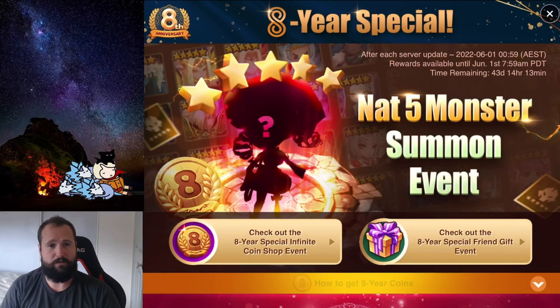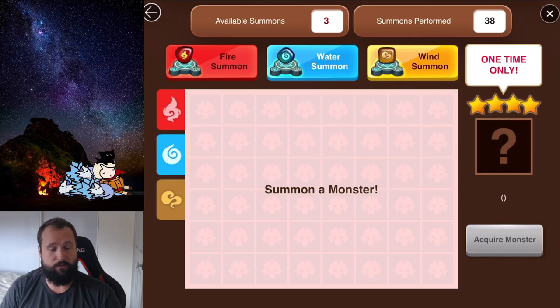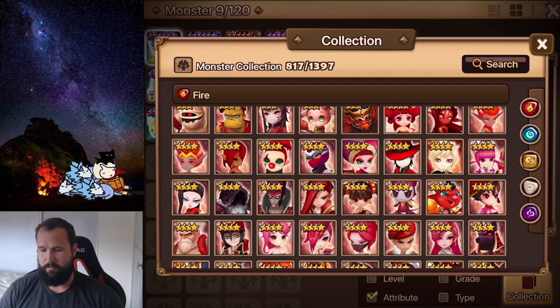G'day boys, I just thought I'd do a quick video today on the anniversary event that we've got going on. Down the bottom here, there's a choose your own nat 4 event. I'll go through and explain for some new players what the best nat 4s are that you want to be looking out for and trying to add to your monster box. We'll get started with the fire ones first, and I'll probably name three for each of the elements that you want to be trying to look out for.